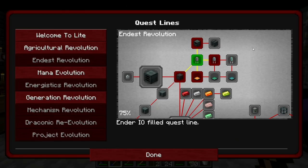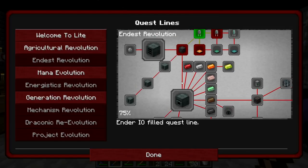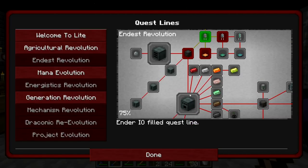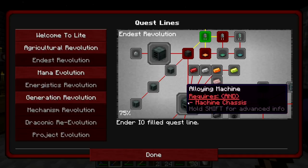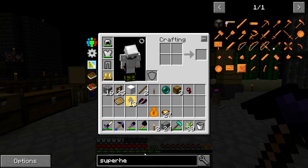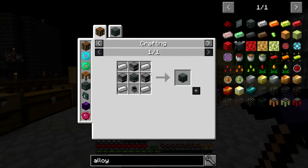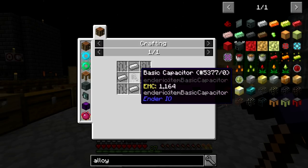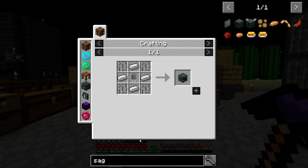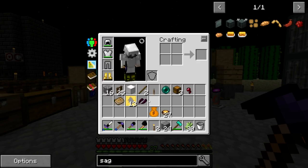Looking at the quest book for Ender.io, we need the sag mill and the alloy smelter. The sag mill is right after the machine chassis, and the alloy smelter is as well — both are the basic machines for Ender.io. The alloy smelter requires furnaces, iron, a cauldron, and a machine chassis, which is just a basic capacitor with iron components. The sag mill just needs a piston, some flint, some iron, and another machine chassis. Both should be pretty straightforward to do.